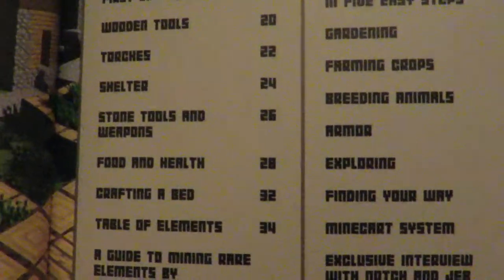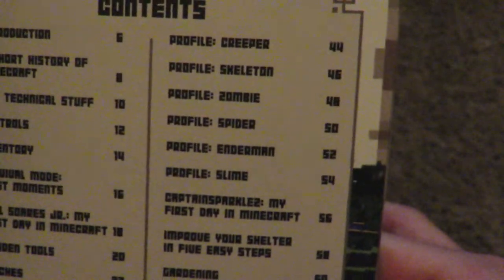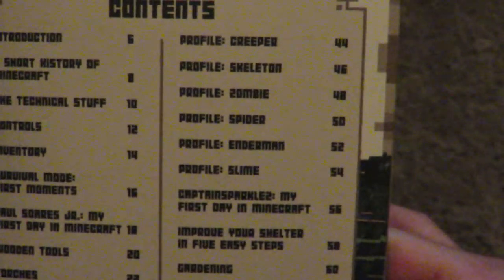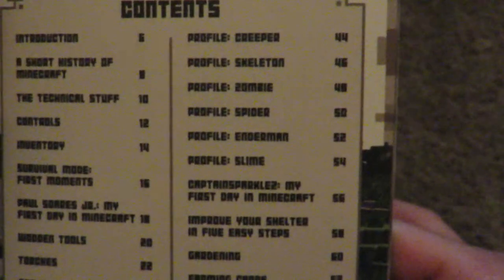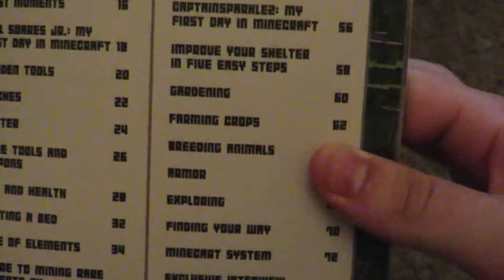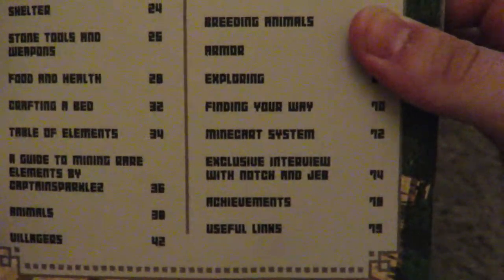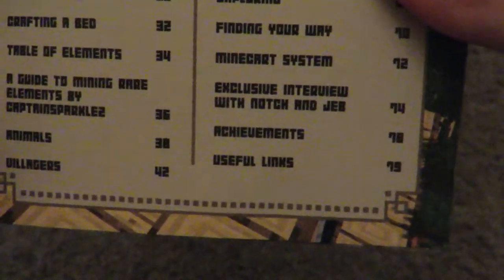Then we have a table of elements — a guide to mining rare elements by Captain Sparkles — animals, villagers, profile creeper, profile skeleton, profile zombie, profile spider, profile enderman, profile slime, Captain Sparkles' 'My First Day in Minecraft: Improve Your Shelter in Five Easy Steps,' gardening, farming, crops, breeding animals, armor, exploring, finding your way, mine cart system, exclusive interview with Notch and Jeb, and achievements and useful links.